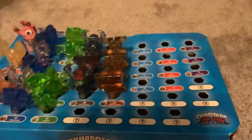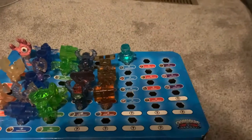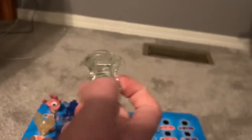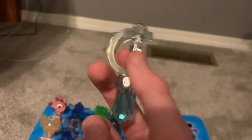Now for the Air traps. We've got the Air Jughead, which Dreamcatcher is trapped inside. We've got the Air Toucan, which Buzzer Beak is trapped inside. We've got the Air Hourglass, which Krankenstein is trapped inside. And we've got the Air Sword, which Bad Juju is trapped inside.